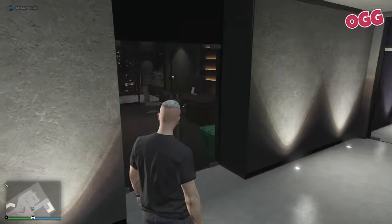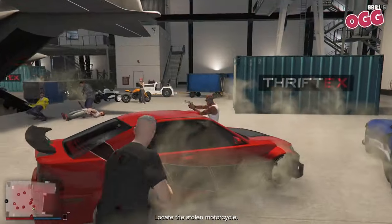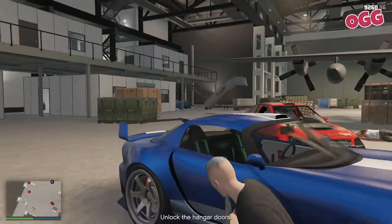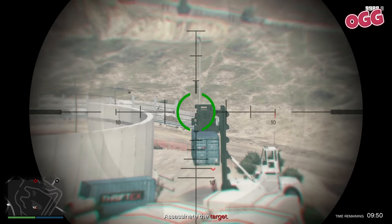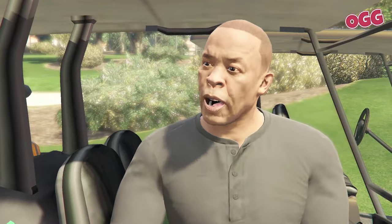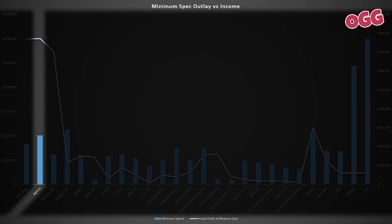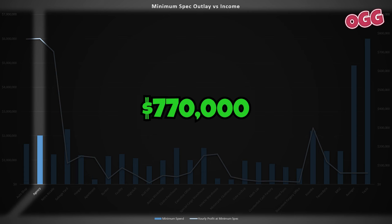Income is collected from a few different sources. We have security contracts, which are short free mode missions with passive income attached. There's also the payphone hits, which are super simple assassination missions in free mode. And we have the contract series with Dr. Dre, which is a fun series that can net some serious coin. The minimum investment is $2,010,000, which will allow us to generate roughly $770,000 per hour, largely from the Dr. Dre contract.